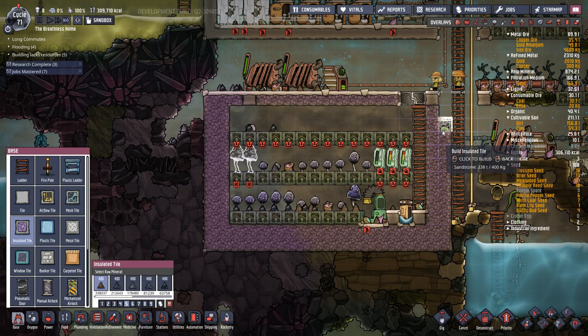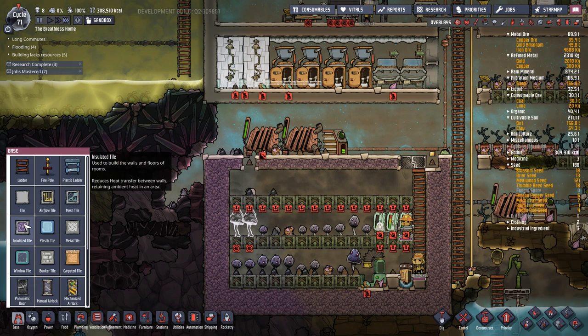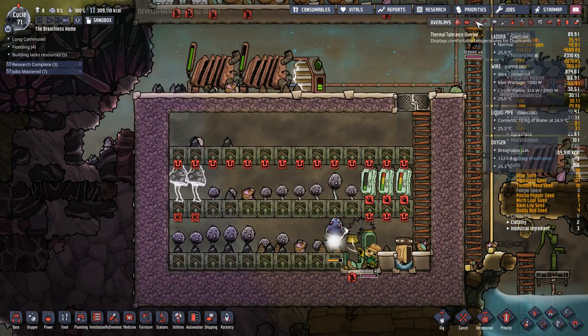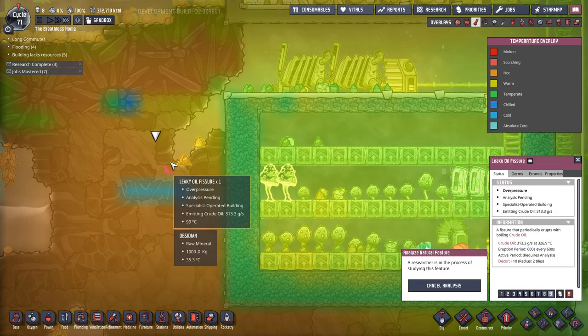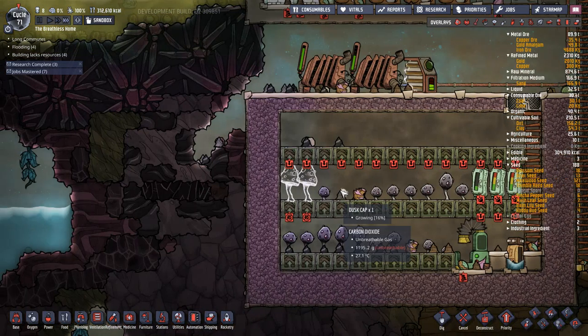Build that back up. Same time, that tile and that tile - I want to insulate both of them. It's very important we insulate our temperature from our leaky oil fissure that we'll be pumping out oil at 300-odd degrees Celsius, and keep that insulated from our farm that needs to be between 5 and 35 degrees Celsius.